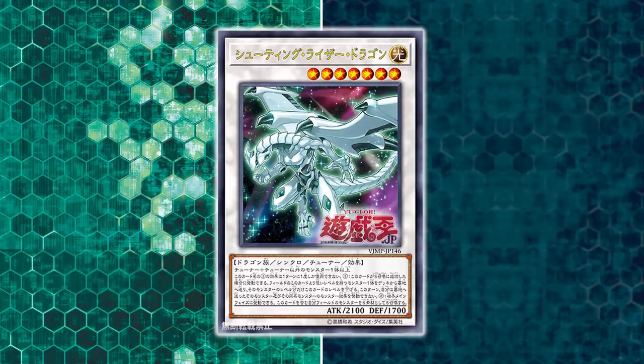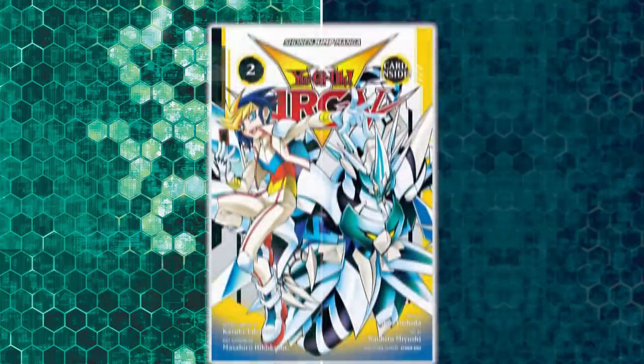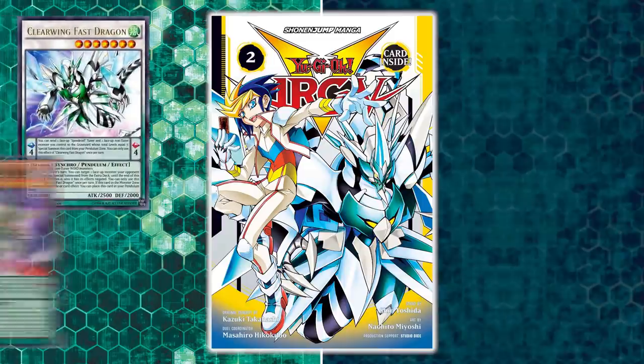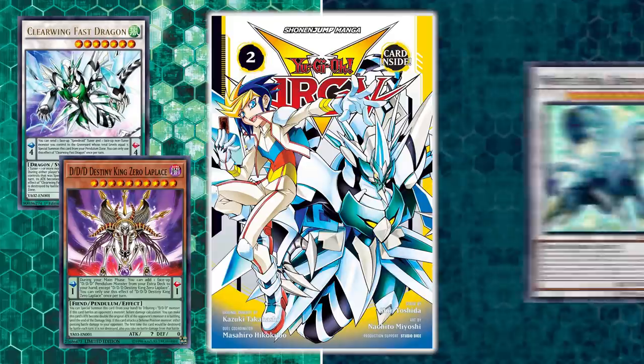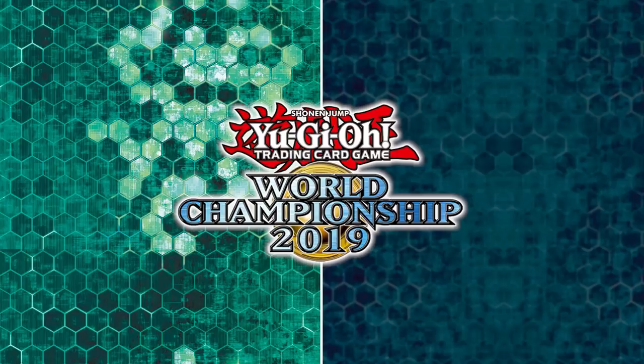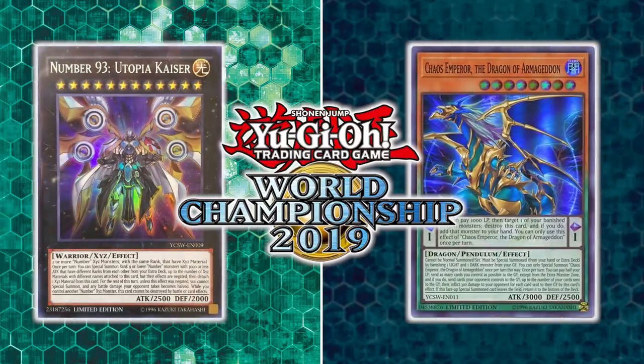Additionally, Shonen Jump promo cards that aren't released in Europe yet, such as Shooting Rise of the Dragon - that card isn't in the game just yet because it hasn't had a worldwide release in English. Similarly, the Arc 5 manga promos haven't been released in Europe yet either, so things like Clearwing Fast Dragon, DDD Destiny King Zero Laplace, and White Aura Bahamut aren't in this game. And finally, cards from the OCG that the TCG turned into WCS promo cards - things like Number 93 Toby Kaiser and Chaos Emperor of the Dragon of Armageddon - those aren't in the game either, because they haven't had an official worldwide release you can actually buy.